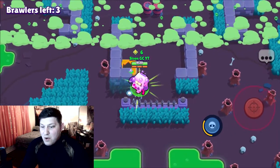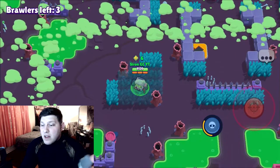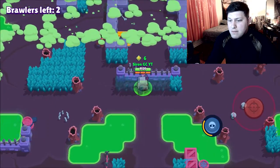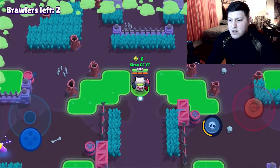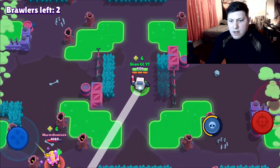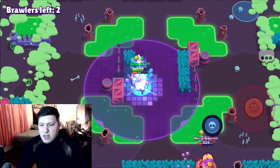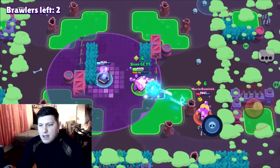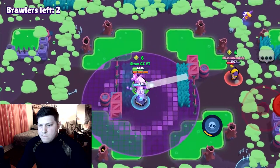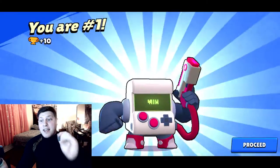Wow, okay — really good gadget placement by that Gale launching us up and over the wall. If he would have done that whenever we were attacking him, GG to him — he deserves a win at that point, that is just good play. We're able to hit B a little bit there and she's gonna heal up. I don't think she's gonna do something — yeah, she's scared, she knows what's going on. Yep, there it is — first win of the day with 8-Bit!